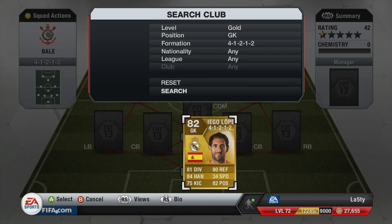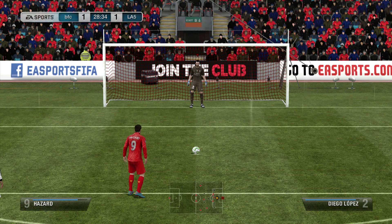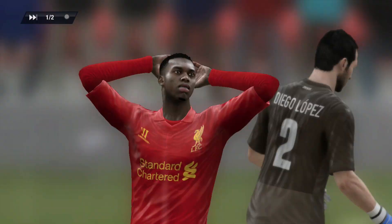Starting with our goalkeeper, we're going to be using the transferred card of Diego Lopez, the Spaniard who now plays for Real Madrid. In my opinion he should probably keep the number one spot after seeing him play against Man U the other night — he made some crazy saves. I've never really rated Casillas too much, so I'm really fond of Diego Lopez. On FIFA he's decent; he's got good handling and positioning.